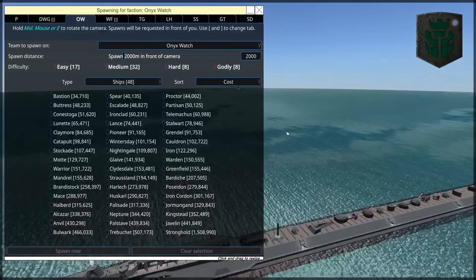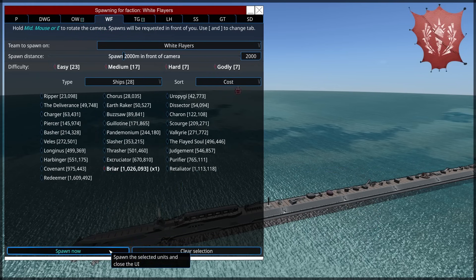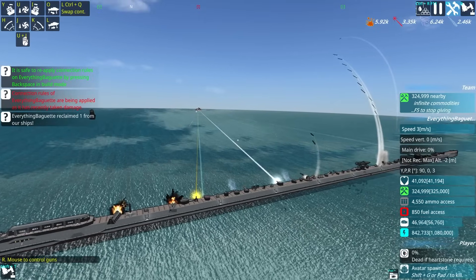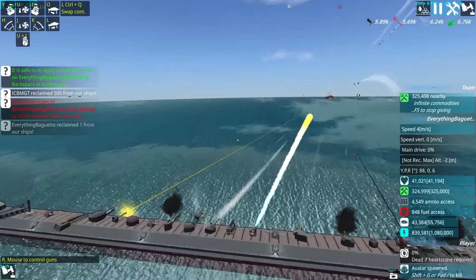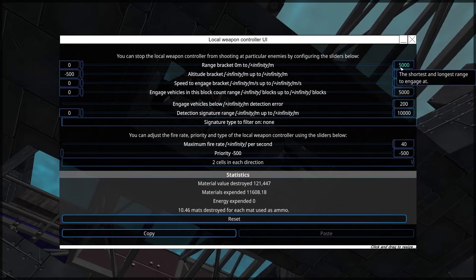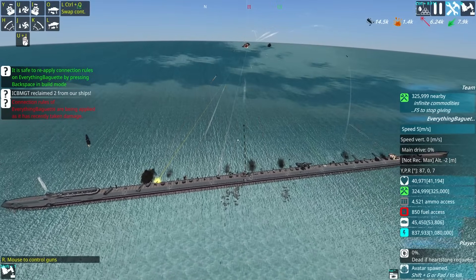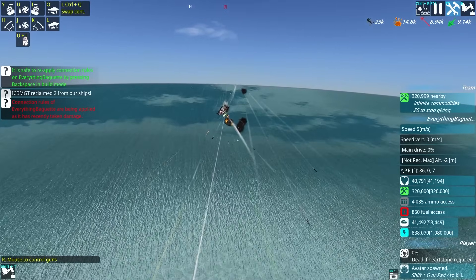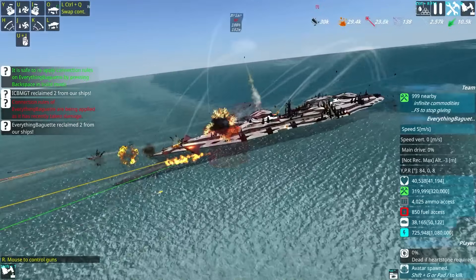And it is surprisingly cheap, actually. Let's test it against something about as expensive as it. This is more expensive — this right here, the Briar, is significantly more expensive. Oh my God, look at it. One of my flamers is not correctly configured — let me fix that real quick. Oh my God. It is beautiful. There's something poetic about it — every single weapon system in the game firing in perfect harmony.